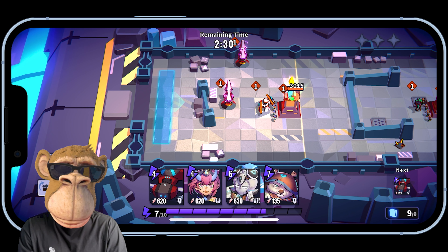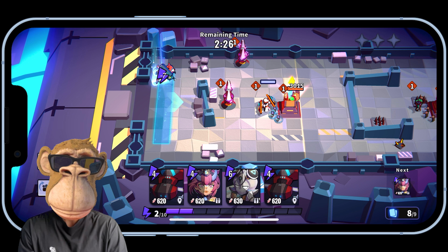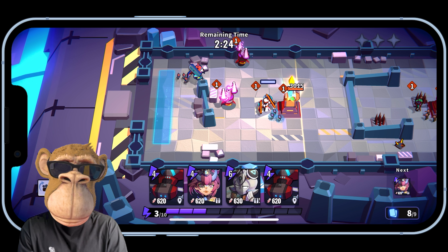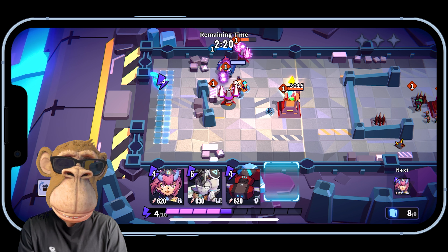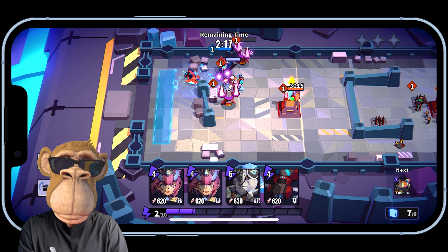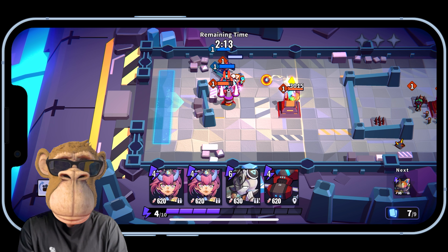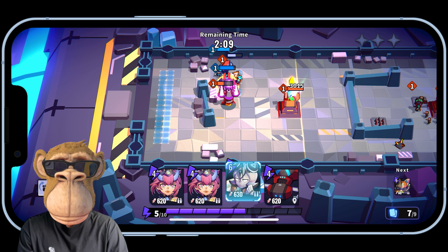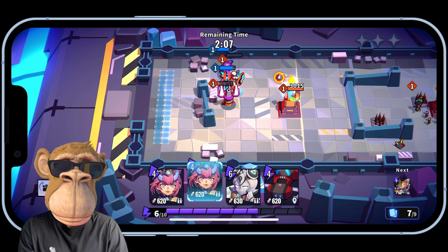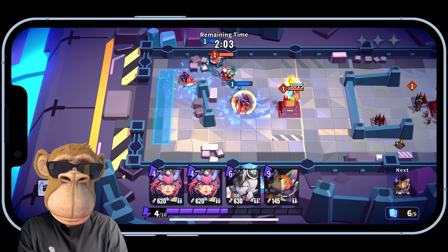I'm gonna throw in this character first, which is more of a tank. Then I'm gonna throw in this one, which only attacks the buildings, so that one will just go straight past the troops straight for the building. This white character here shoots a beam right off the get-go, so I'm gonna save her for later on.